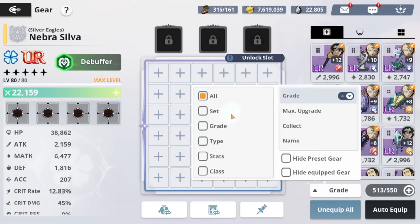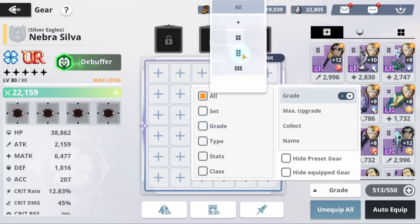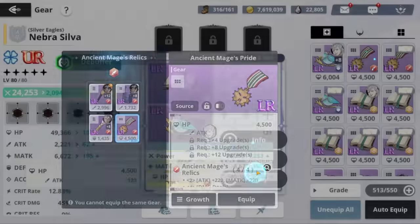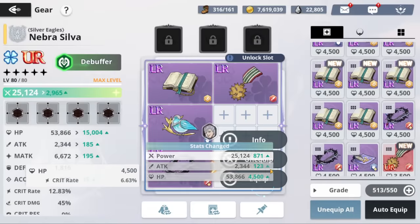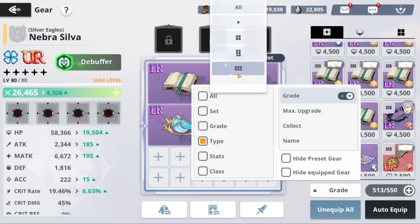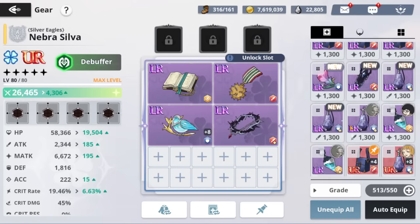If you're going for Charmy, you're going to need a set that is all HP. Charmy wants HP gear, which is great because we have no other major use for HP gear right now. You'll want to have two sets of HP ready.